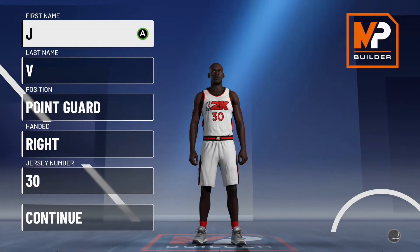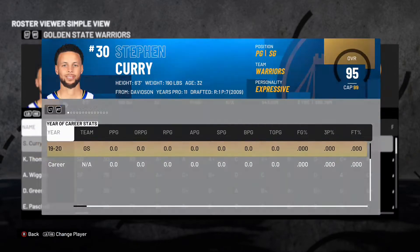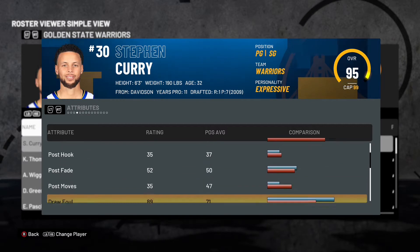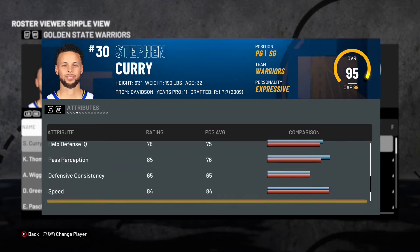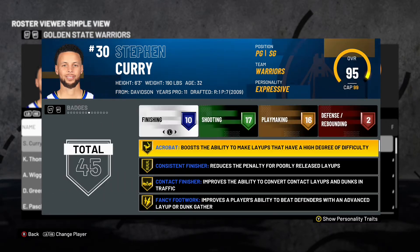What's going on everybody, welcome back to another NBA 2K21 video. Today I'm going to be bringing you guys a Stephen Curry build. Taking a look at Stephen Curry on the Warriors roster, he's a six foot three, 190 pound point guard who is, in my opinion, the best shooter in NBA history. He's also really great at playmaking, defense, and is a pretty good rebounder for a point guard.